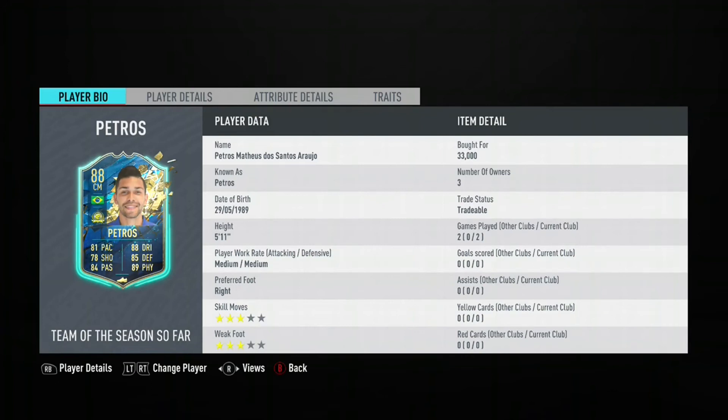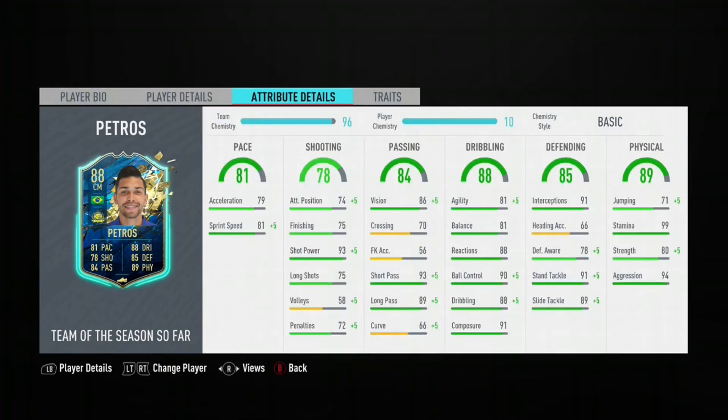If you're looking at him and thinking about getting him but you're not too sure, I would say definitely try him out and give him a few games. And if he's not up to your taste, then definitely sell him on — you're not going to lose many coins in tax if you do sell him on.